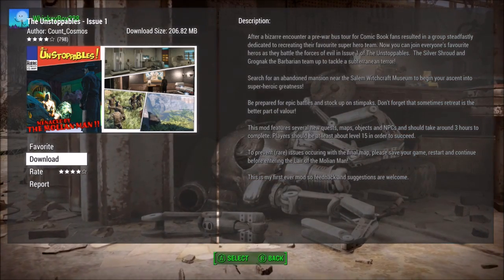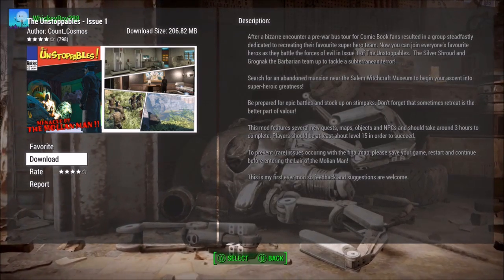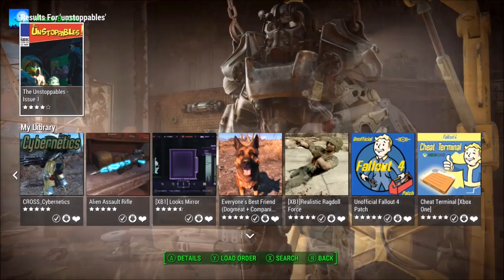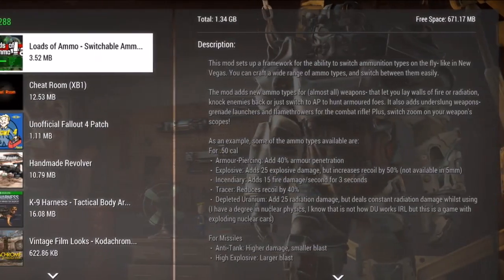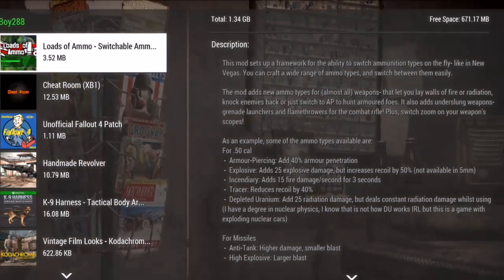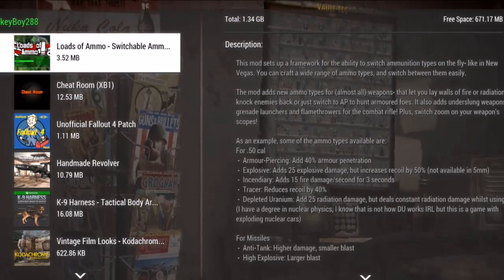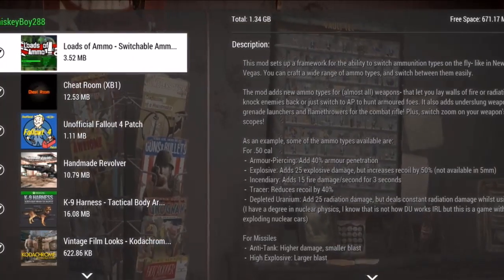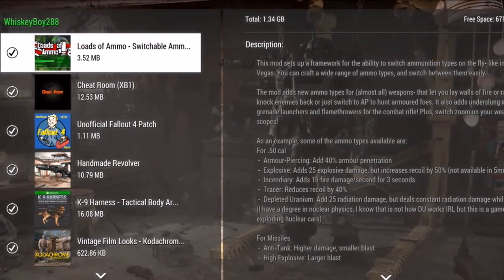I know you probably think, hey, that makes sense — it's a 200MB mod, I don't have enough space for that myself. Well, check out my load order. Look up there in the upper right corner of the screen. You can see that it says I have 671.17MB, yet somehow I don't have enough free space to download a 200MB mod.